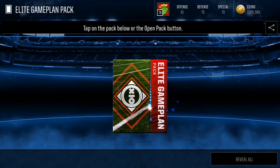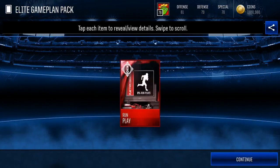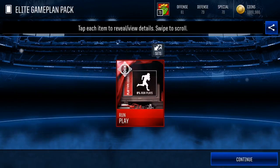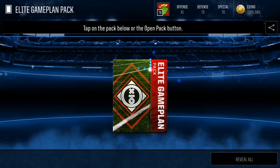Fourth Elite Game Plan pack — let's see what we get. We get Run Play! This is 8% run plays chance. I'm almost 100% sure that is very good. Run Play — that should be worth quite a bit. We're going to check how much all of these are worth right after the pack opening.